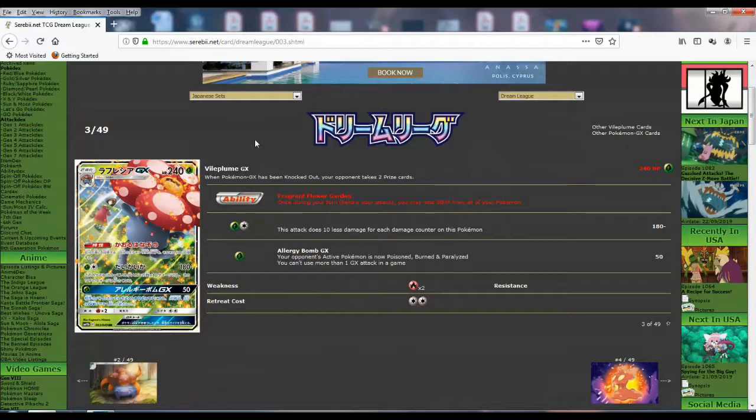If they ever release another Pokemon with that sort of item lock from the bench, then Gengar and Mimikyu tag team GX becomes viable in standard in my opinion. But this is all you do — mass healing from all of your Pokemon. It's still not a bad ability. Grass types always do a lot of healing. You combine it with a bunch of other healing tactics and you got some good tanks. And then you have 180 for two — and it does 10 less damage for each damage counter on this Pokemon. Synergy with the ability. Two for 180 is quite high.